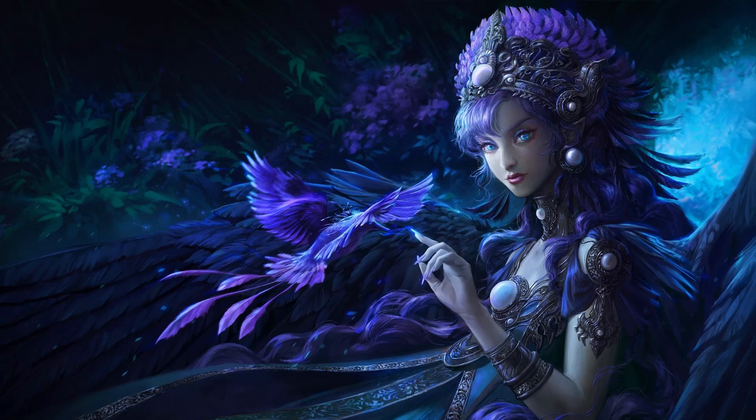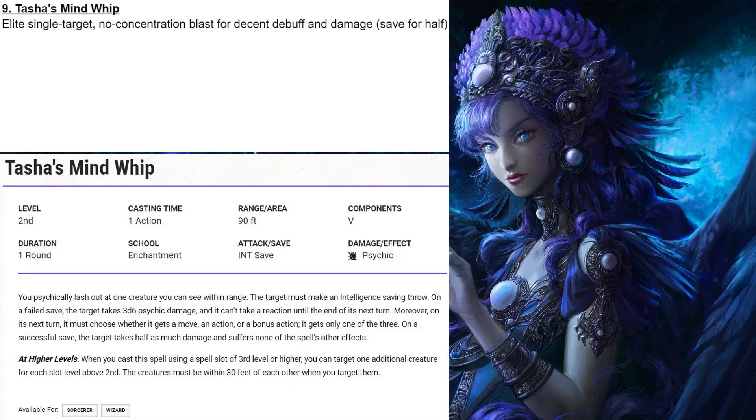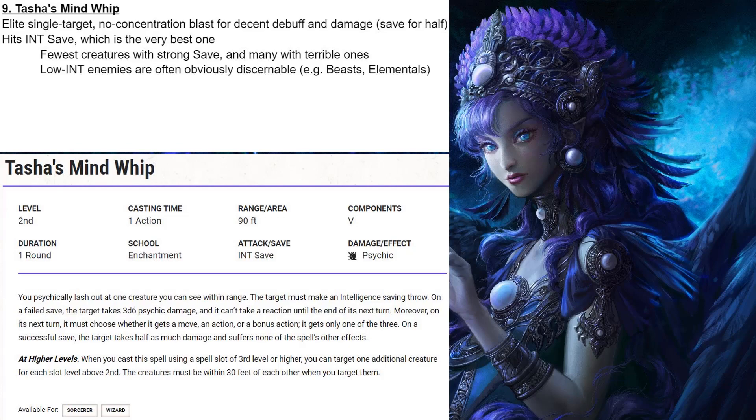Coming in at number 9, we have Tasha's Mind Whip. Tasha's Mind Whip is an elite, single-target, no-concentration blast that offers a decent debuff and decent damage that is saved for half. It hits the intelligence save, which is the very best one. It has the fewest creatures with a strong save, and there's a ton of creatures out there with a terrible intelligence save. Even better, low-intelligence enemies are often obviously discernible — for example, beasts or elementals, basically stuff that wanders around grunting without a language and is taking orders from other bad guys — making it a great target for an intelligence-based save.